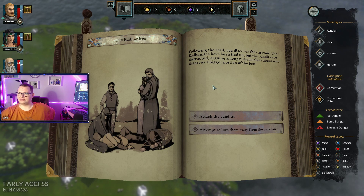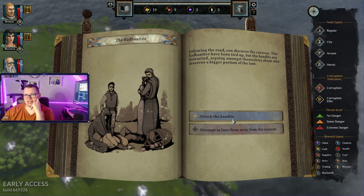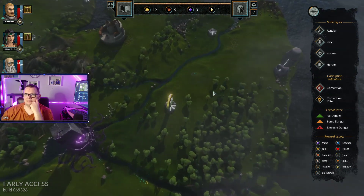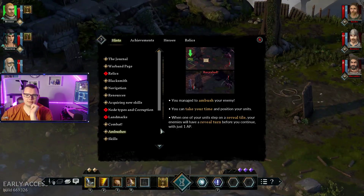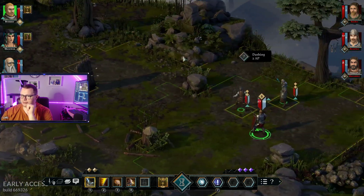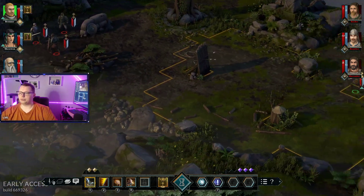The Arrithians have been tied up, but the bandits are distracted, arguing with themselves about who deserves a bigger portion of the loot. Attempt to lure them away? Or attack the bandits? We're distracted right now, let's attack them. Okay, there's three bandits, and we're currently being sneaky. What have we got? Archer, two swordsmen.